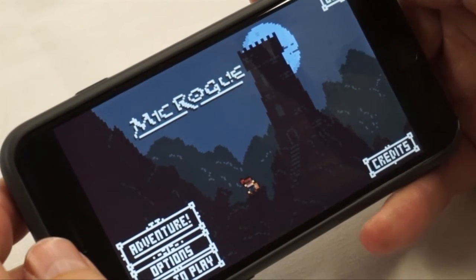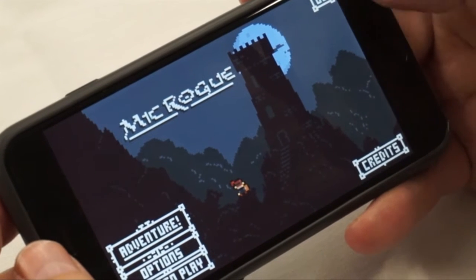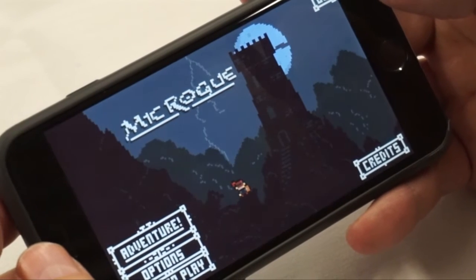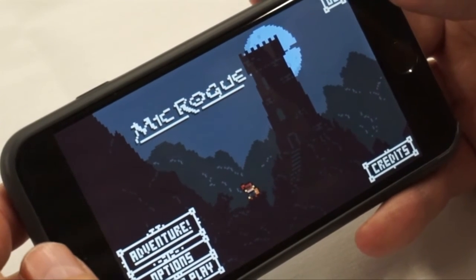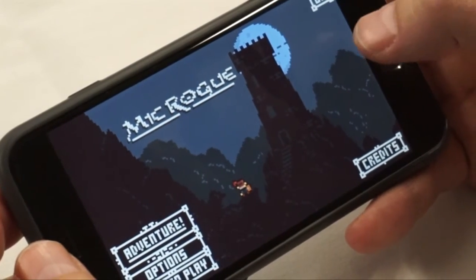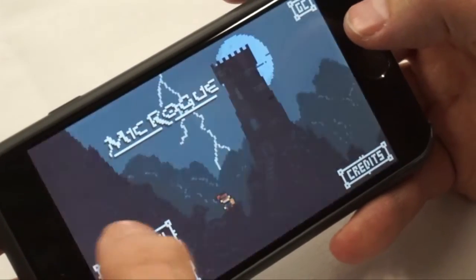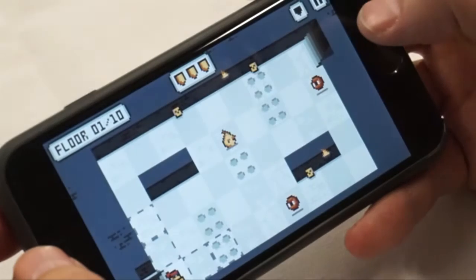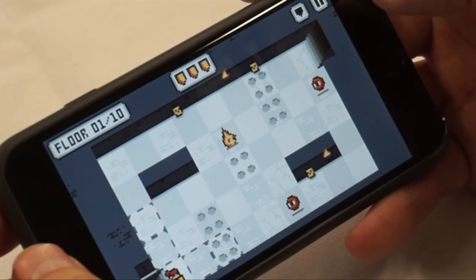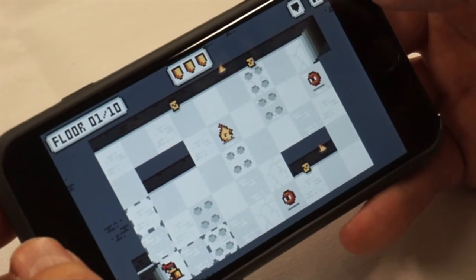That's right. It's actually a game developed by Jason Pickering, who is the developer of another game called Relic Rush, which was another pixelized ladder-climbing one-touch game. But now he's moved on to a roguelike, which is actually a little fresher, and this one is a little bit different because it's almost like chess meets a roguelike.